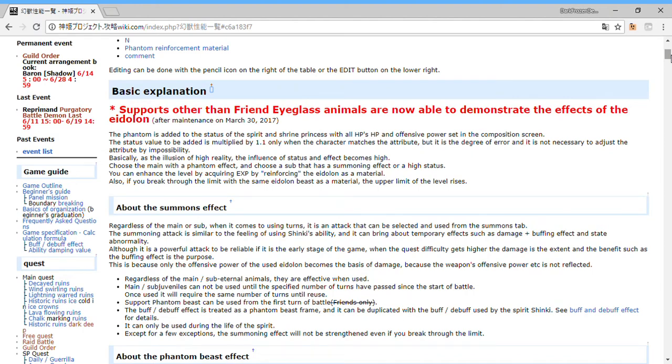Hey guys, this is DFD aka Dark Frozen Deaths, back with some more Kamehime Project. This is the third video in the guides series, where I'm going to talk about the Udolans, or pretty much the summons. They make up a pretty huge chunk of your power.